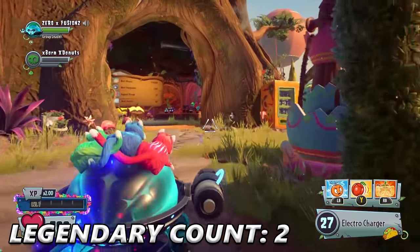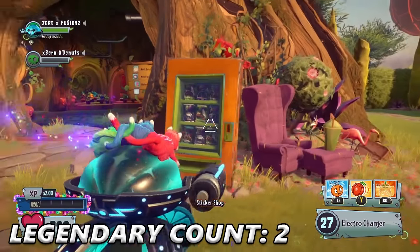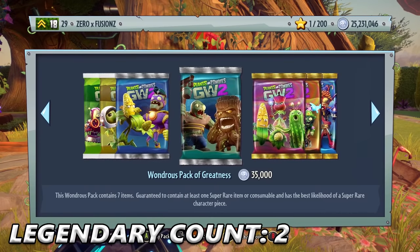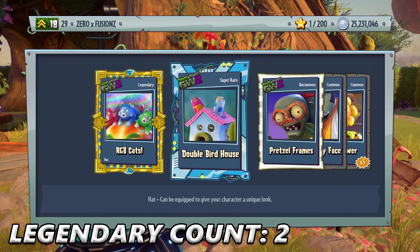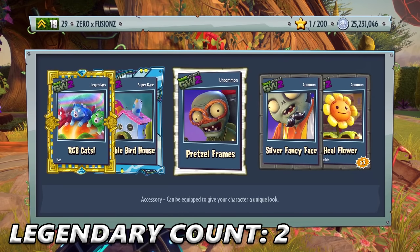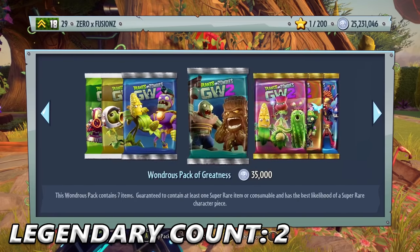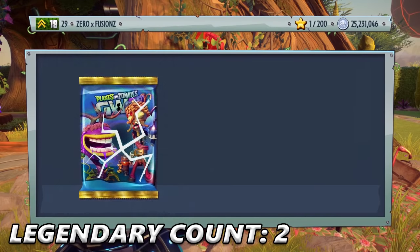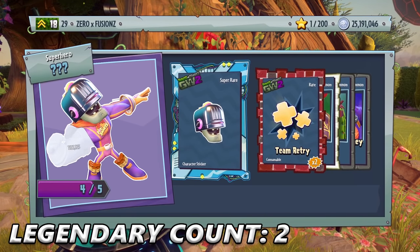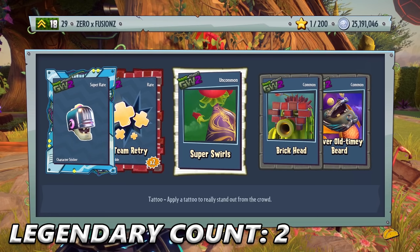I'm thinking this is going to be a good pack opening. Let's carry on with the pack opening and look at what else we got. Pretzel Frames, Double Birdhouse for the Cactus — I love customizations like these — and some Heal Flowers. Still got plenty of coins to go; we've not even spent a million yet. We get another piece for Breakfast Brains, some Team Retries, Super Swirls for Rose, Brick Head, and Silver Old Timey Beard for Super Brains.